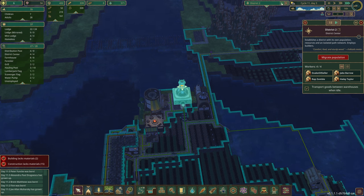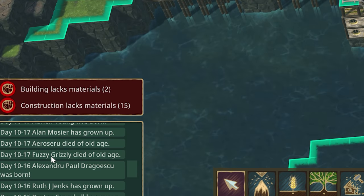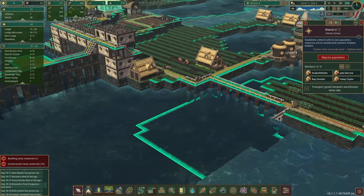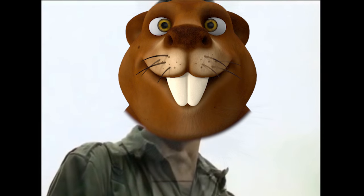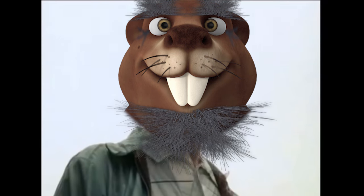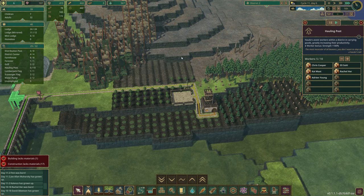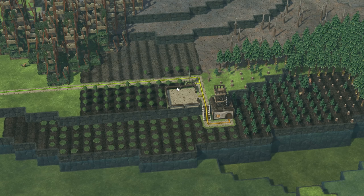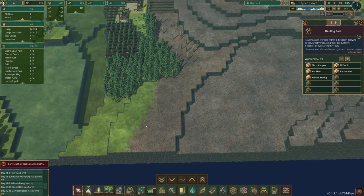Our food situation is finally stabilizing. District two now has 35 beavers, 39 over in district one. People are being born like Brent Matthews. Finn Fuzzy Grizzly died of old age — that's the right way to go. You might remember Fuzzy Grizzly from the previous episode almost dying down here; we saved Fuzzy Grizzly and now it's a natural death of old age. That is the way to go.